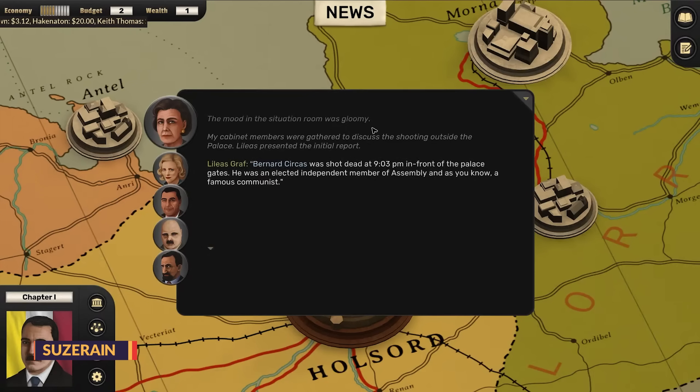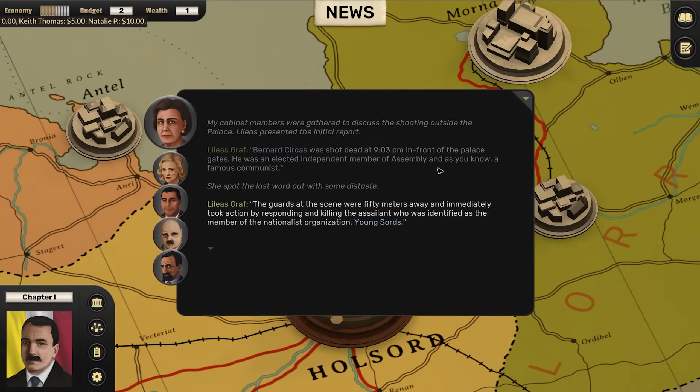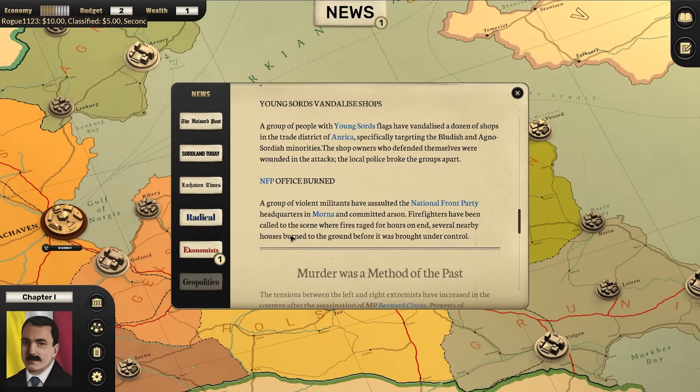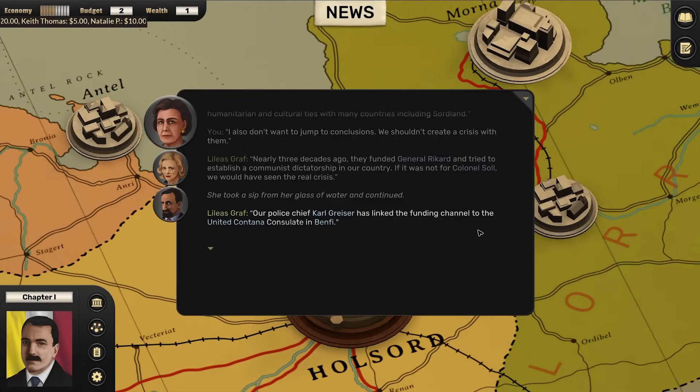Suzerain is currently 70% off, and at about $6, it's a must-buy if you're even remotely interested in political intrigue and Cold War-era shenanigans. Set in a fictional world with historical parallels to ours, this text-based RPG has you playing as a newly elected president of an ailing nation. Domestic terrorism, religious fundamentalism, civil rights movements, political violence, foreign threats, and economic collapse all apply pressure as you start your term, and your ability to tackle all of these troubles will determine the fate of your nation, its people, and your own life.